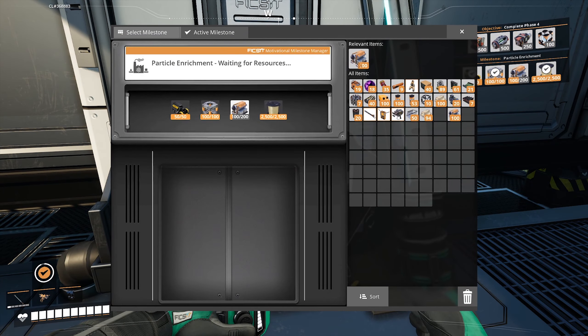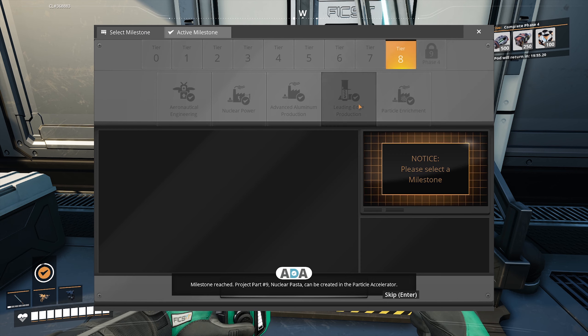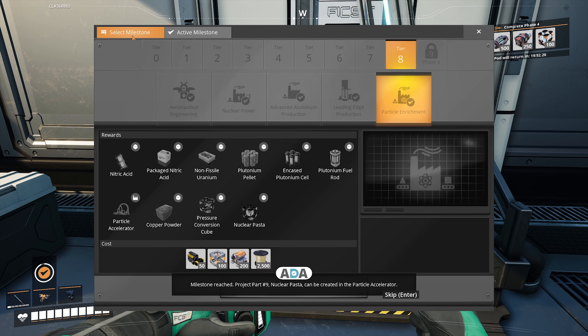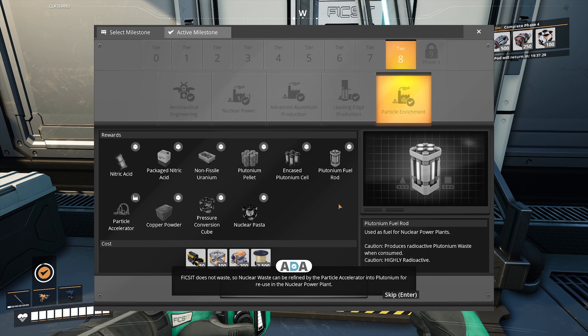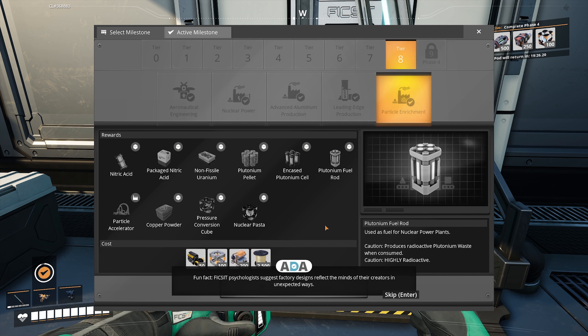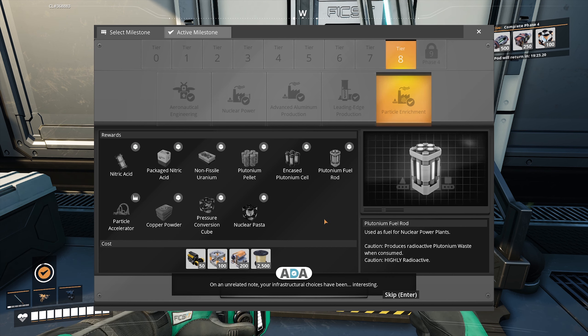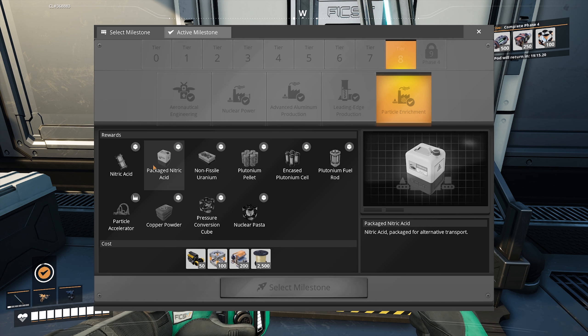We submitted 200 cooling systems — boom and boom. Milestone reached! Project part number nine, nuclear pasta, can be created in the particle accelerator. The accelerator has vast and fluctuating power demands depending on the recipe, so it will need careful integration with the factory. Nuclear waste can be refined by the particle accelerator into plutonium for reuse in the nuclear power plant. Ada also noted that our infrastructural choices have been interesting. Thanks for the sass, Ada. Love it.